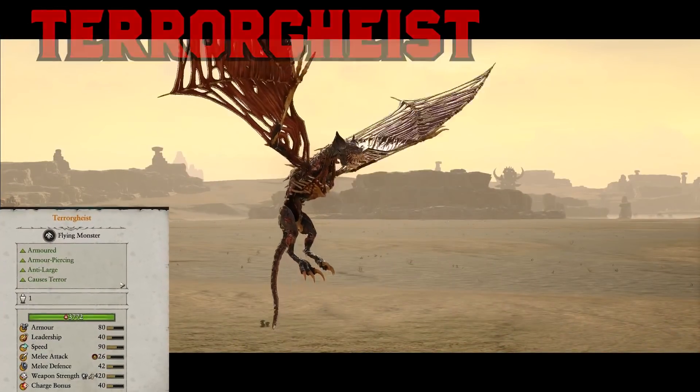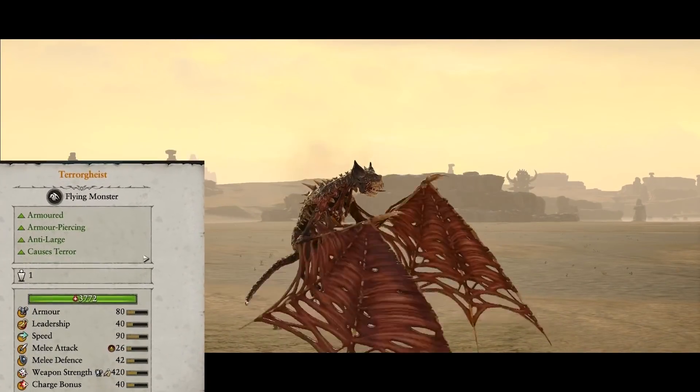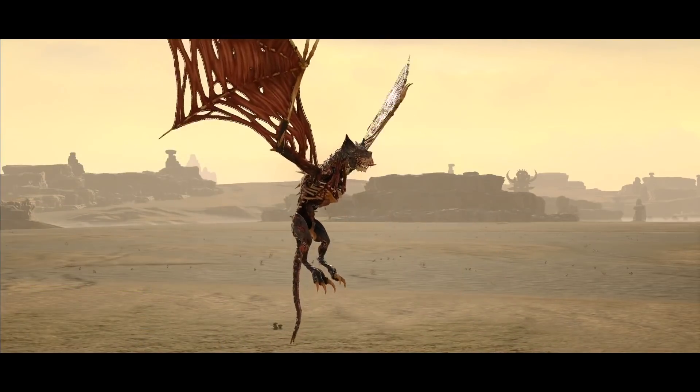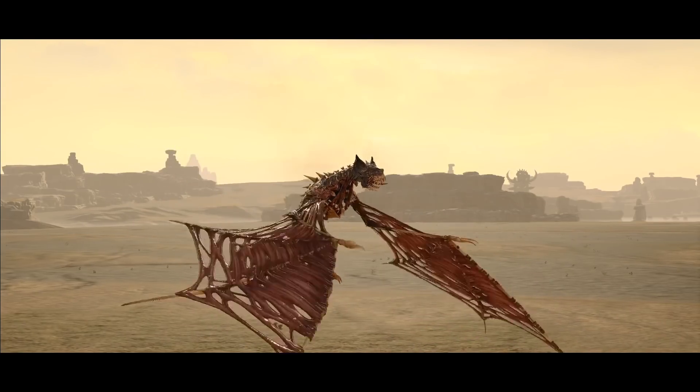Now the Terrorgeist and Deathstreak Terrorgeist do share a slightly different stat line when it comes to anti-large and AP, but for 2,000 points, this guy has a very different breath attack compared to all the other breath attacks on this list.